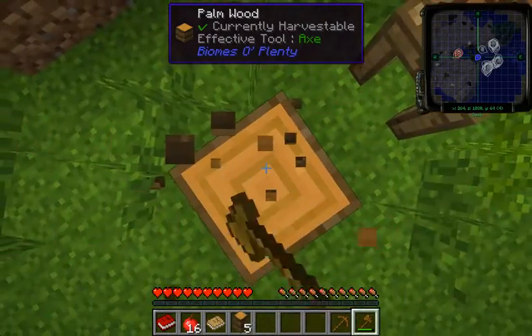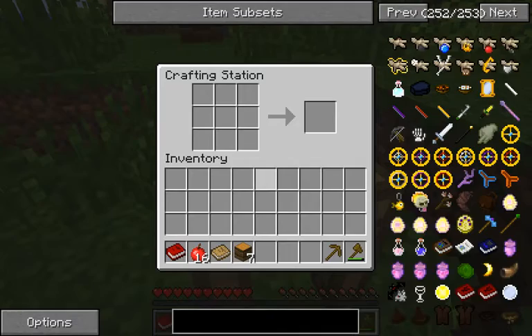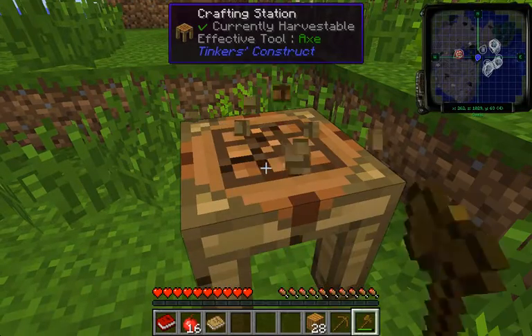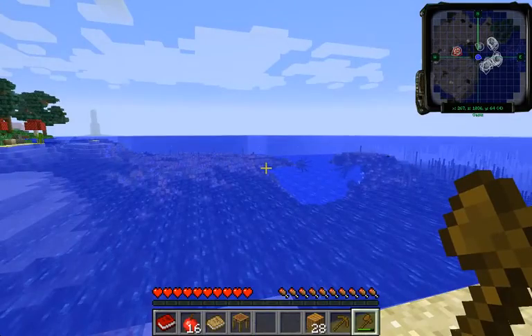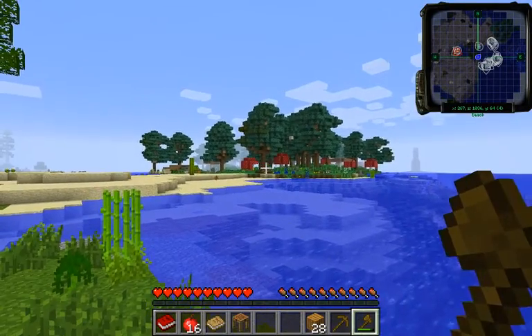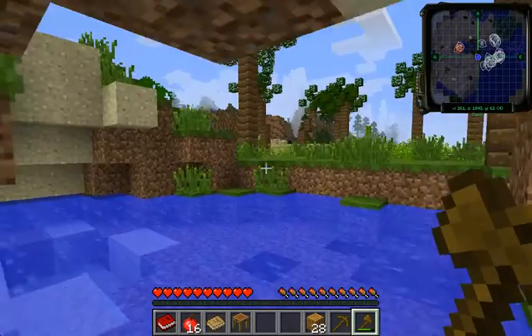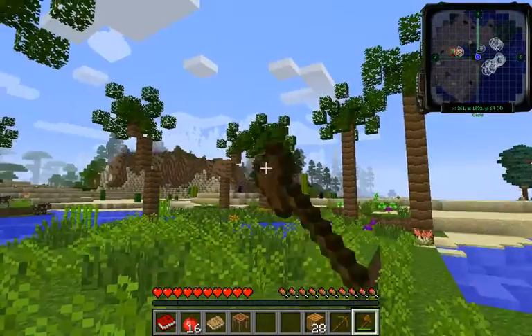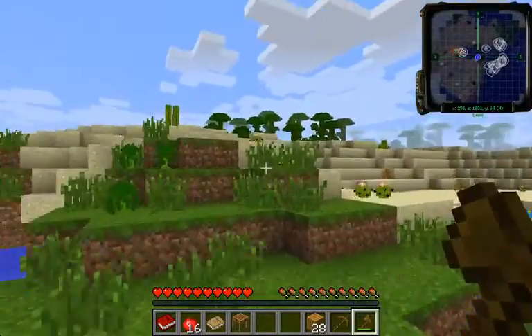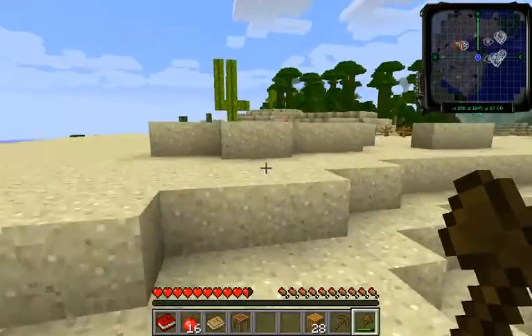I don't think vein miner's in this. That's okay, I don't need vein miner. Let's go get some more wood, wooden planks, because we need that. Ocean. That weird forest biome. Wait, we're on our own little paradise. We have a beach, we have a mini desert around us.